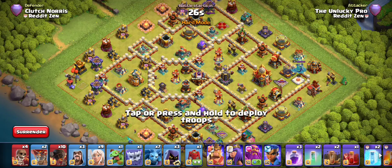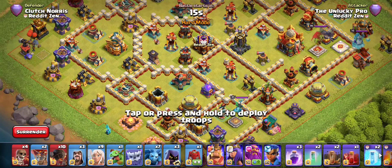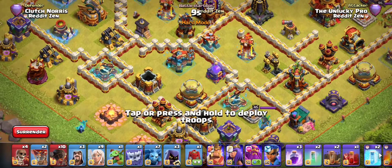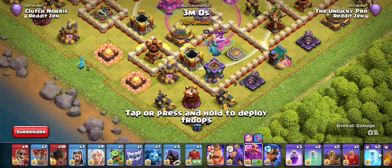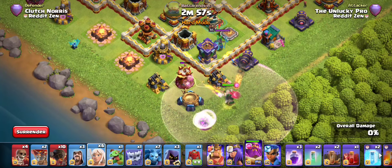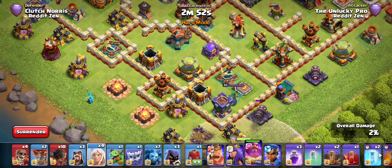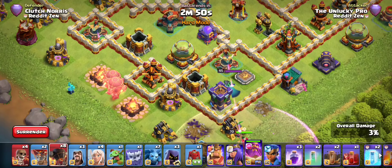Next base — some of you might recognize this as a base that Stars recently ran in a tournament, and we're going to have to deal with it ourselves. Same army, nothing much to think about. I don't see too much fireball value, so maybe go for something simpler like just targeting a rage tower, so I don't have to deal with the clan castle and that single inferno waiting in the core.